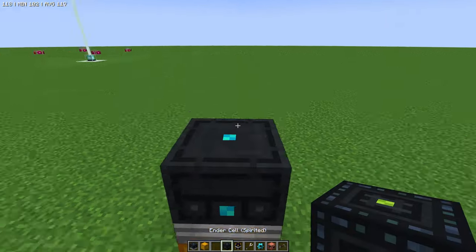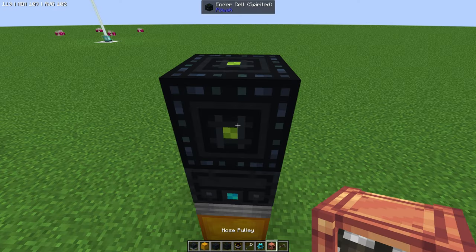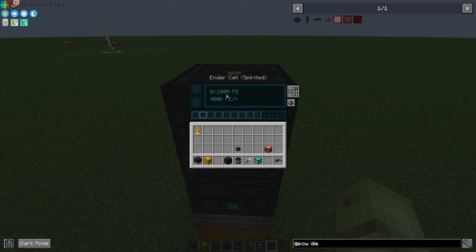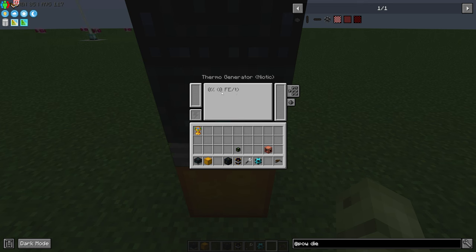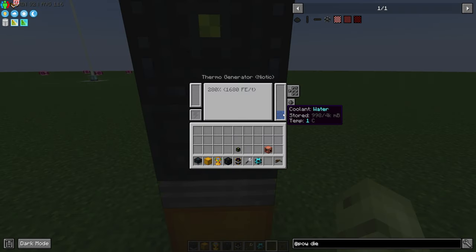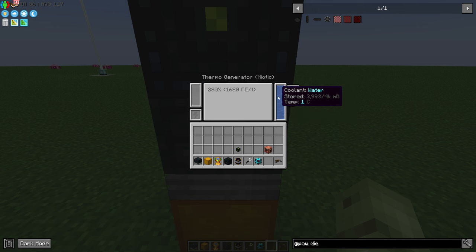Let me set this up: get an ender cell, stick it on top, and add another energy cell. This is generating into power channel one. Going to channel two — I want this to fill two — shift-click the energy cell in and it will store 100 FE. Right now there's nothing being generated because it needs a constant source of water. I use chalices as an infinite water source. I generally also use a sink with pipes to feed water — this keeps it cool and then you start generating energy.